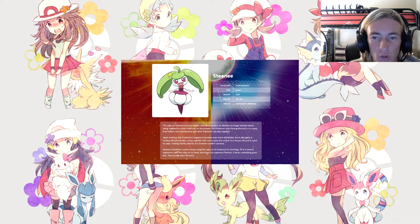Steenee is a Fruit Pokémon, Grass type, height just above 2, weight 18, with Leaf Guard and Oblivious. The calyx of Steenee's head is harder than Bounsweet's, so Steenee no longer worries about being stabbed by other Pokémon. Upon evolving, its fragrance becomes even more delectable and it gains a tomboy-like personality. Steenee unleashes combo moves using the calyx on its head and its hard legs — first smacking opponents with the calyx, then landing a powerful kick when the opponent flinches.